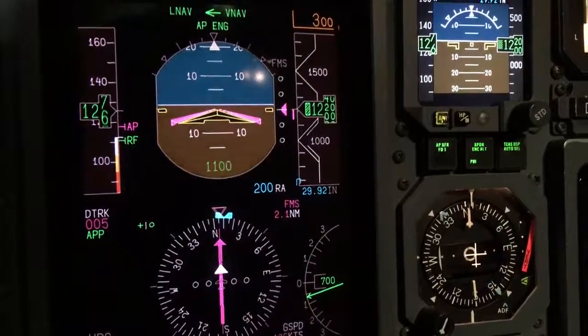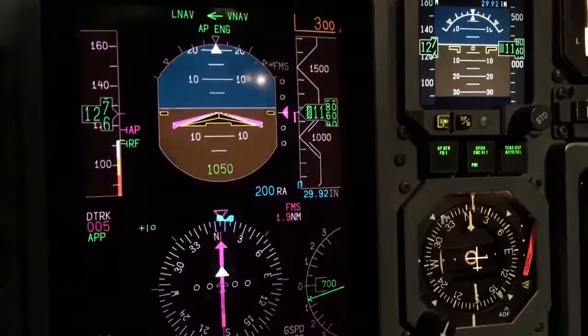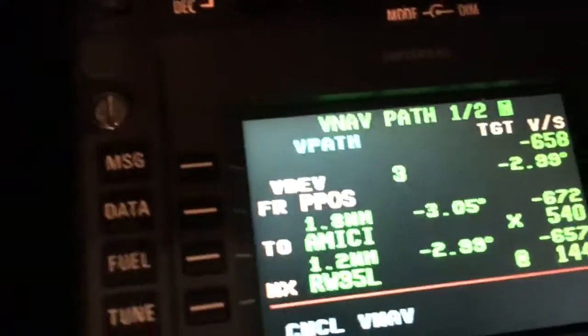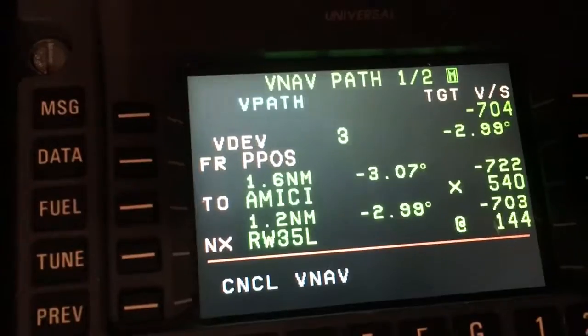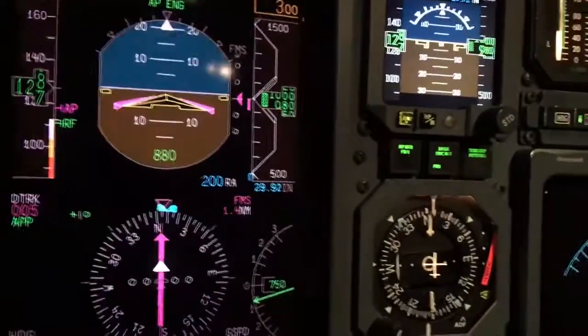This is the only problem I have — ours does the same thing. In VNAV mode, it says that it's in V-Path, but it doesn't say it up on the top. It just shows LPV and then LPV.